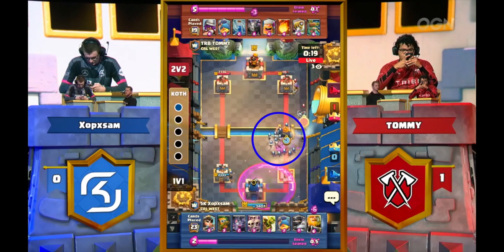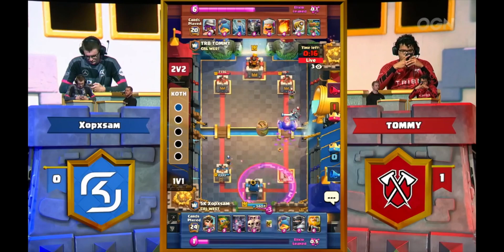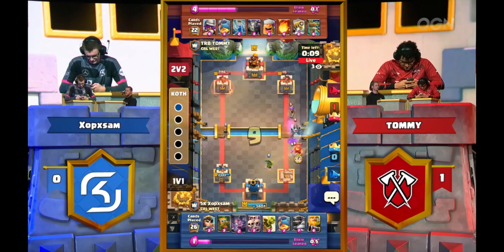Sam defends the Sparky with the Skarmie, gets opportunistic and smart — drops the Royal Giant, using that Skarmie to defend the Royal Giant from any Fisherman pulls. Tommy smartly zaps it off. Now here's the fun part: normally that Fisherman would go where the X is, as we saw last time, but he knows that doesn't always work. So instead, he goes Fisherman to the opposite side, pulls the Royal Giant back across the river, and fireballs the Goblins, saving his tower and saving the game.